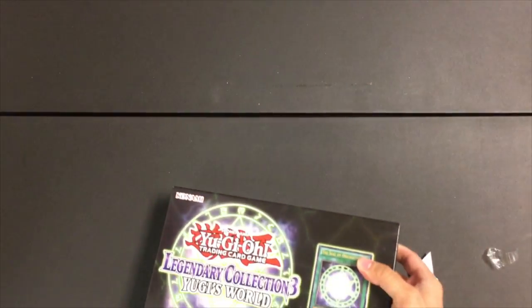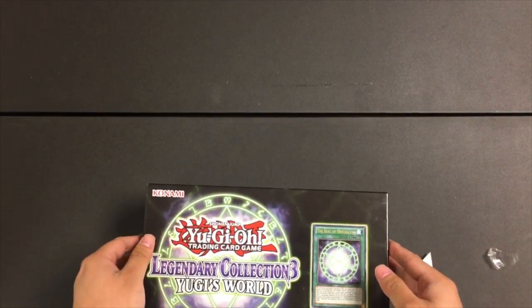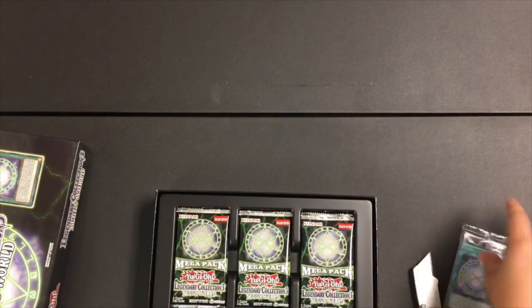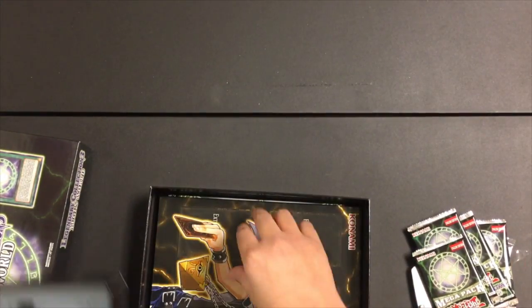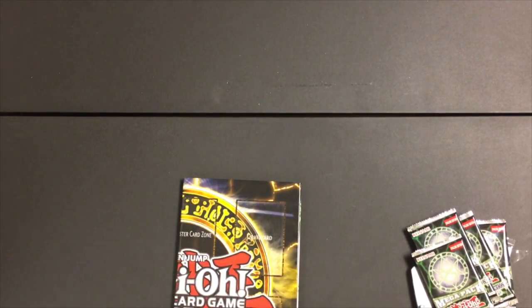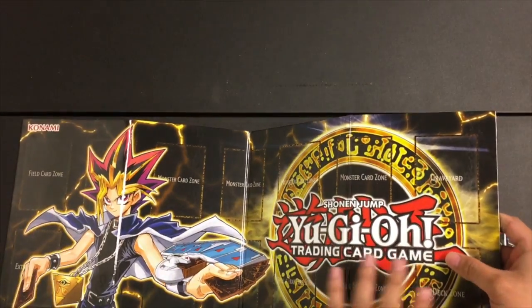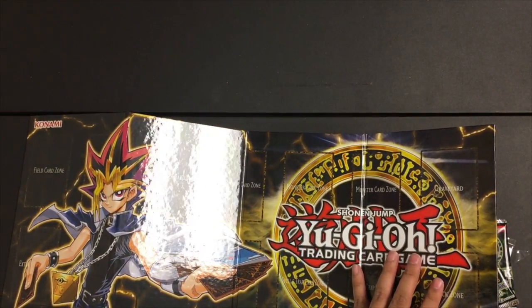Let's cut this sucker open. With me I have Jared, the executive producer. We've got the promo stuff, the five packs, and of course this pretty sweet hard surface play mat, which we will be using. You've got Yugi on there — pretty cool, if you like cheaters, because he cheats at everything he plays.